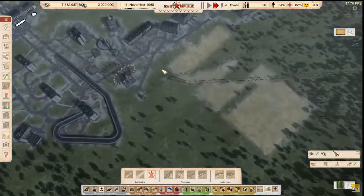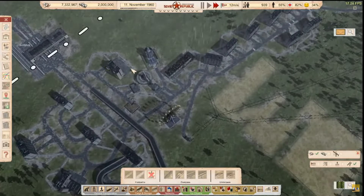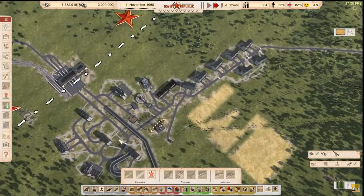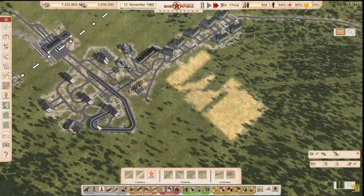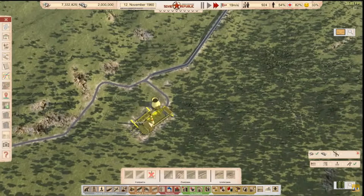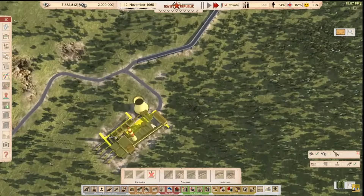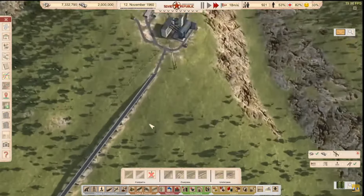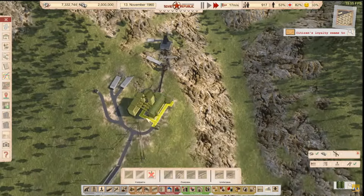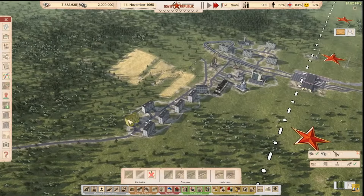We added a lot more buildings: an orphanage, a museum, a hospital, a pub, a grocery store, sidewalks, and a fire station. We made a road from our little city all the way to the coal power plant, which I don't think is working. And another road all the way to the coal stuff — I believe that's the coal mine and this is the coal processing plant, but I don't know. Thanks for watching, comment, like, and subscribe!